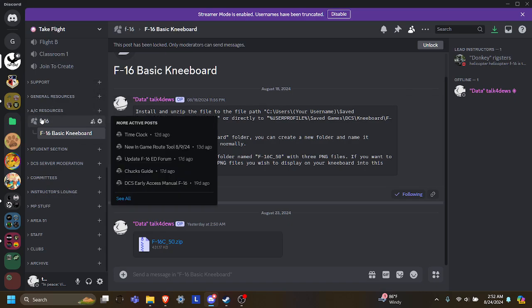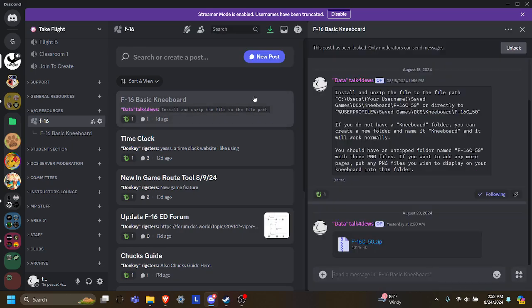You can navigate to your aircraft, and then navigate to the kneeboard page, and you will install the zip file that is present in that kneeboard page onto your computer so that you can actually have it. I put instructions there, but I'm going to explain all that to you here.